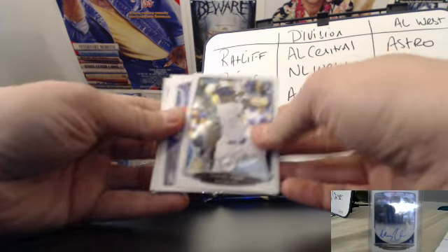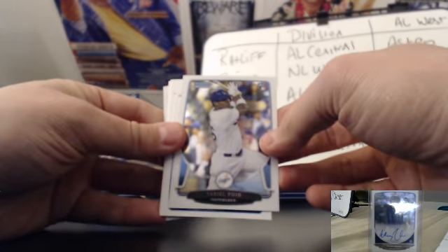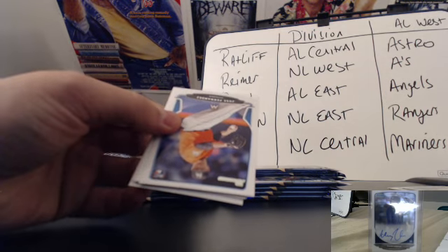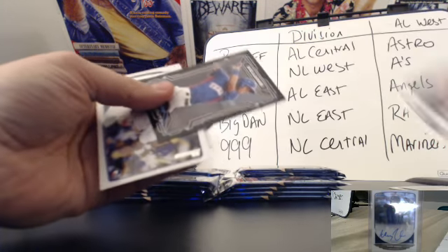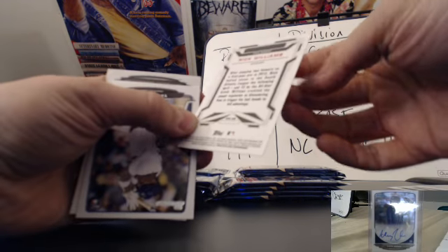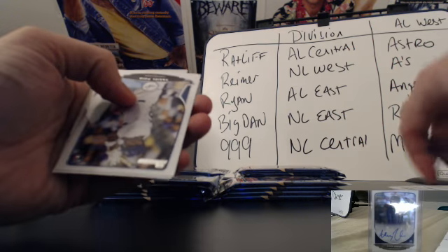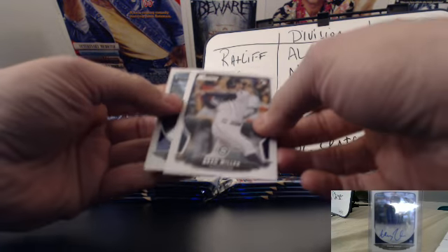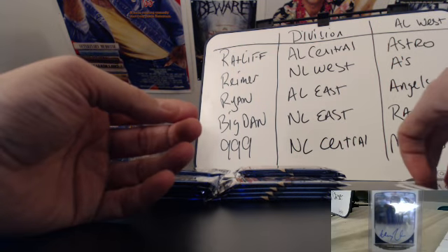Right on top, a Pujols chrome — non-refractor — going to the NL West, which is Rhymer. Keep that one off to the side; everybody likes Pujols. Got a Jose Fernandez — it's different. A Nick Williams, non-numbered. Another Pujols in the pack, just paper, going back to Rhymer. Brad Miller and a Riley Inwell, non-refractor.